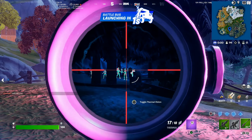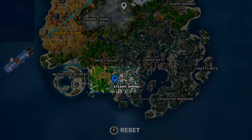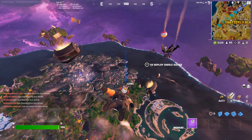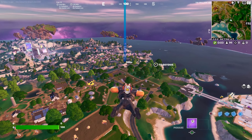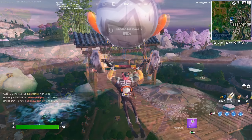We're going to land near Steamy Springs - I've marked that on the map for you. Here, Peely sells what I think is the only exotic weapon you can buy in the game, and it's the Shadow Tracker, which is a silenced pistol that marks the enemy once you've hit them.